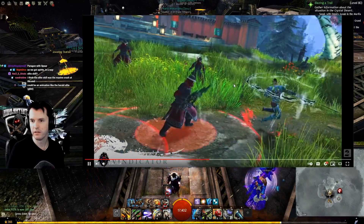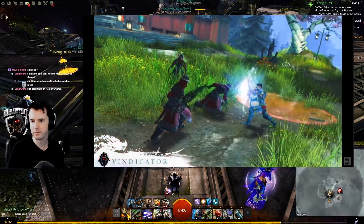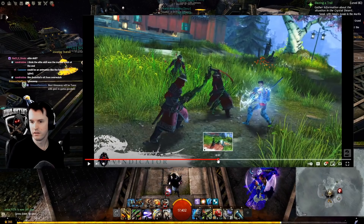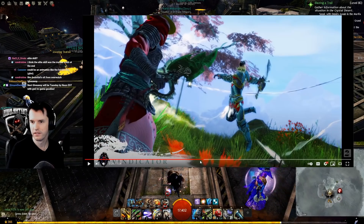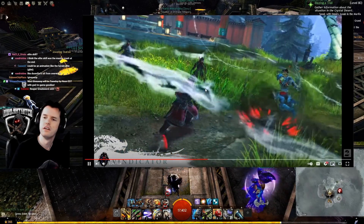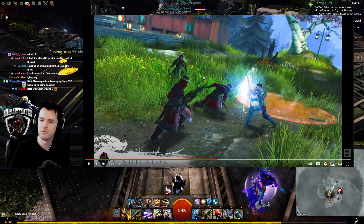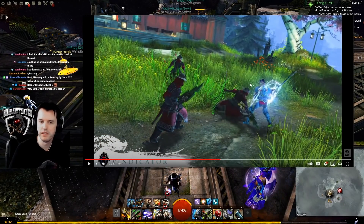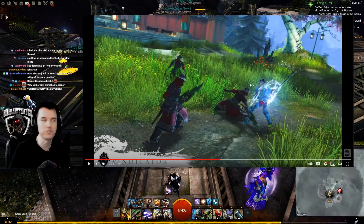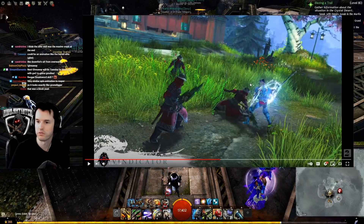We got a move where he flies in the air and spins. Was that like meteors coming down? So he hovers up, spins, and we're seeing a lot of red circles. And then what appears to possibly be a block mechanic — they might have something similar to Ranger Greatsword 4, where they can hold the Greatsword in front of them to block.